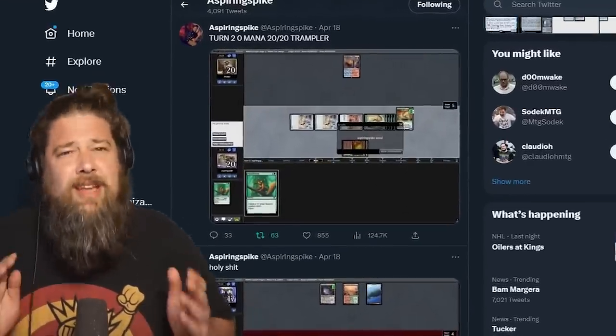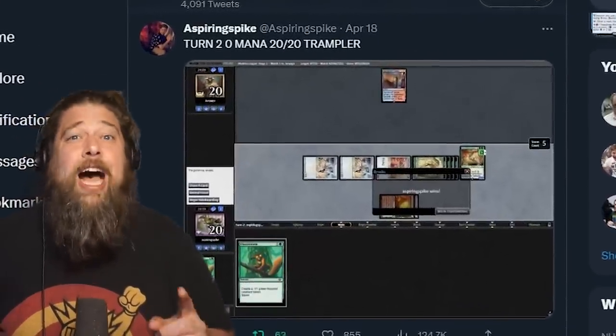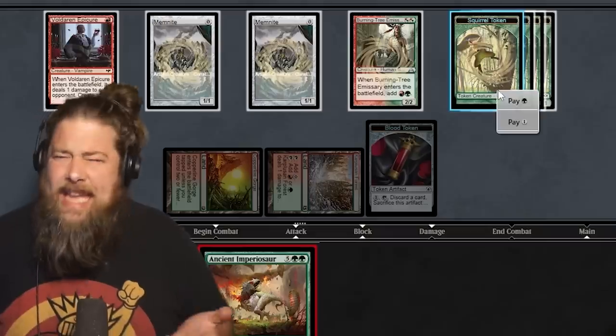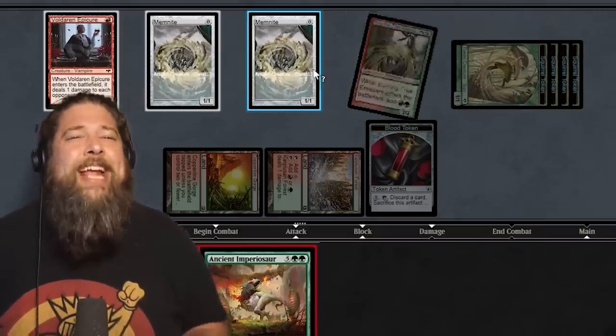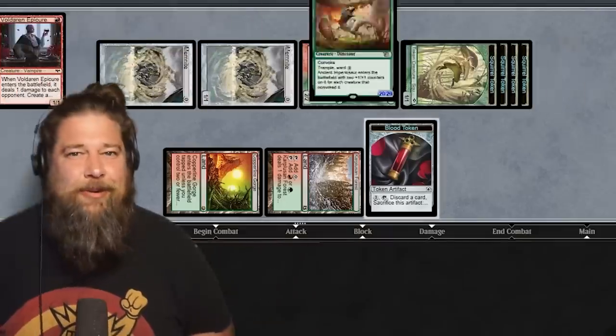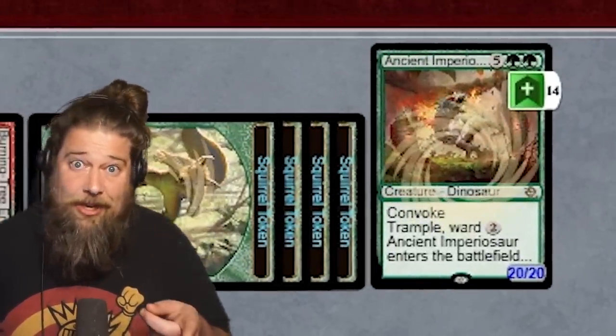The other day, Aspiring Spike posted something on his Twitter talking about making a 20/20 Ancient Imperiosaur on Turn 2 in Modern. And that got me thinking, what could be better than a 20/20 Trampler on Turn 2? What about a 20/20 Ancient Imperiosaur on Turn 2 in Modern, but on a $100 budget?